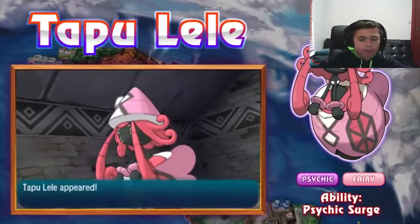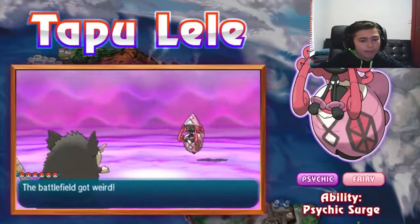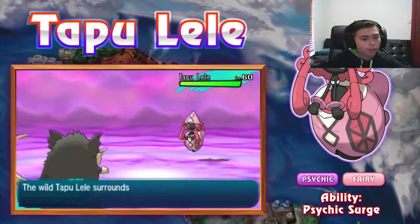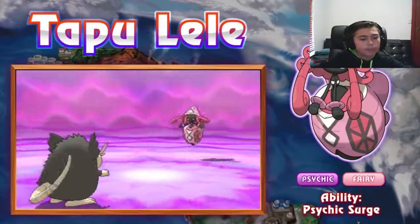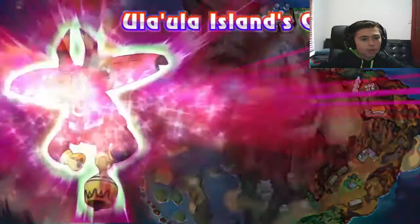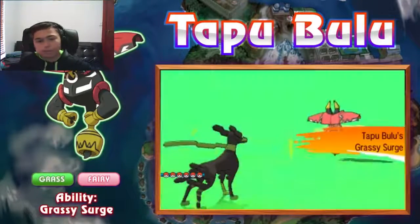Meet the guardians of the Alola region. Here we have Akala Island's guardian Tapu Lele, the Psychic/Fairy type with Psychic Surge. The ability makes a Psychic Terrain appear, which prevents priority moves. Tapu Lele also gets Draining Kiss.